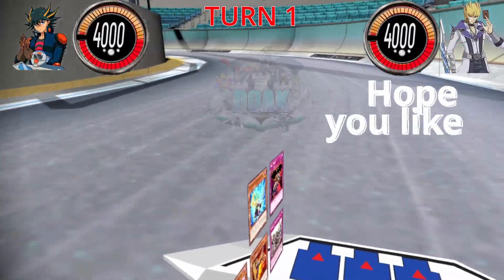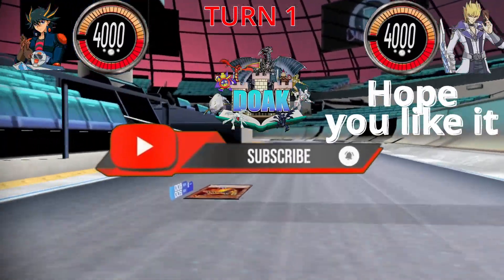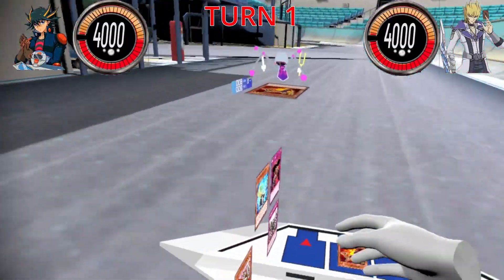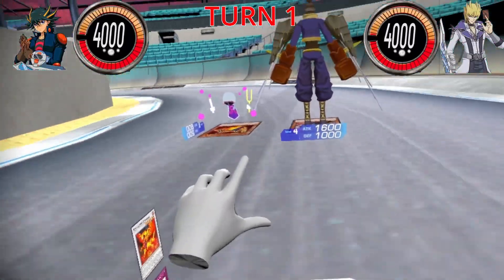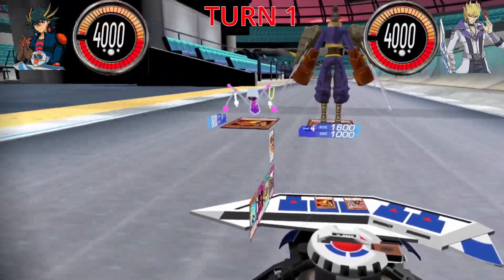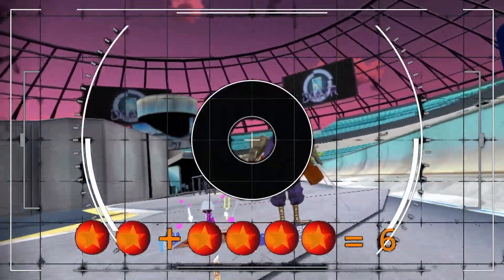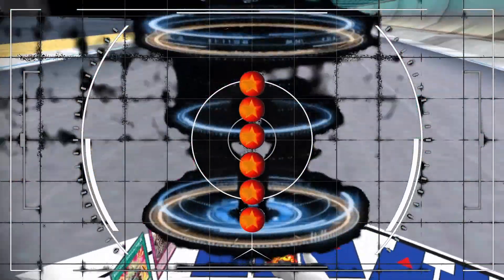And for my next play, I'll summon out Red Resonator from my hand. I'll use Red Resonator's effect to summon another Fiend-type monster to the field. Come, my Twin Sword Marauder. Now, I synchro summon. Using my level 2 tuner and my level 4 monster, I synchro summon a level 6 monster. The ruler's heartbeat will now file through here. Witness its creation-shaking power. Synchro summon. Red Rising Dragon.